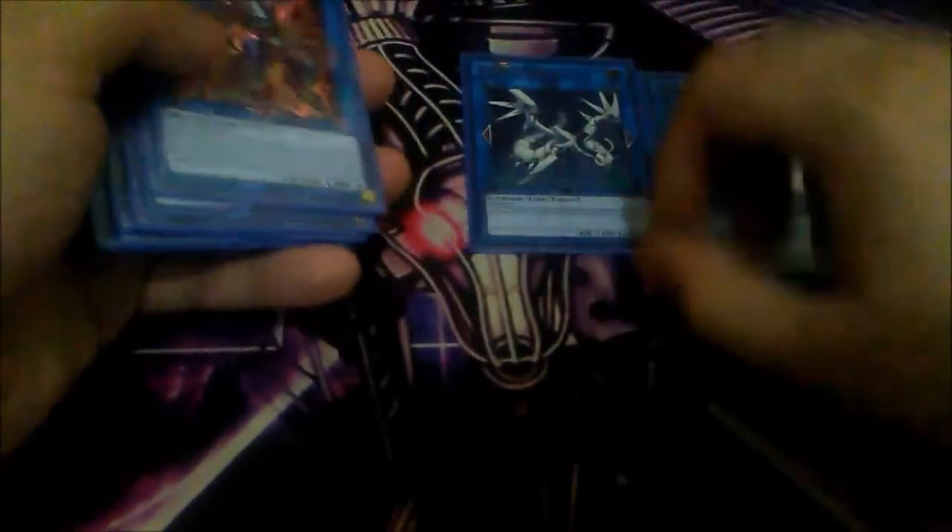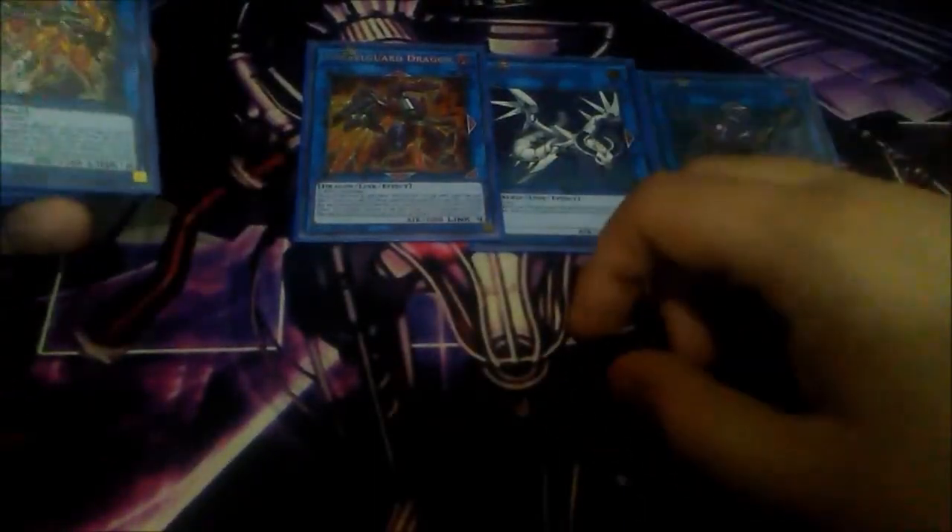As far as Links, I play one Decode Talker, one Powercode Dragon, and one Borrelsword Dragon — actually I use Borrelguard Dragon because I don't have Borrelsword Dragon since it's kind of expensive and hard to get. Borrelguard Dragon is pretty good too — one of his effects says he cannot be destroyed by card effects.